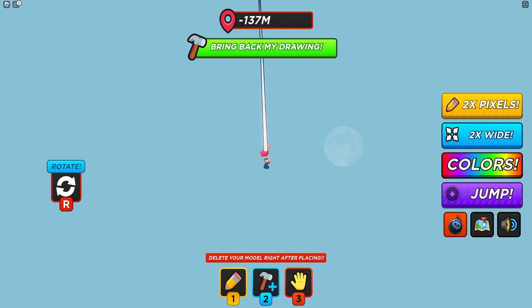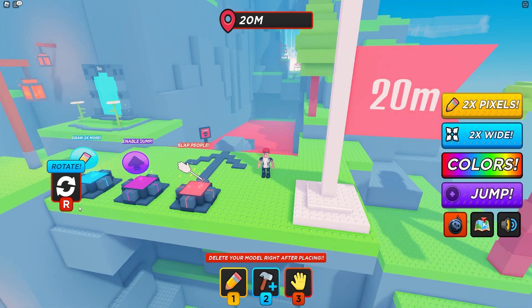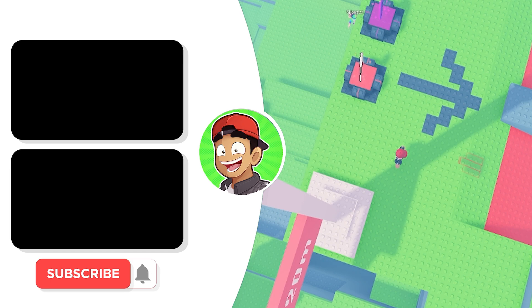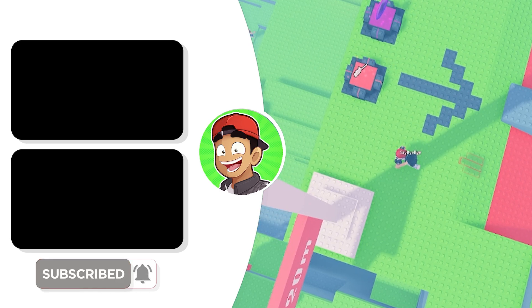I did it — level 30! Well done me. That was Draw to Climb Obby. I'm a noob like we all predicted, but I did it. I got to the first checkpoint at 20 meters and I got to level 30. I got to level 40! Anyway guys, if you enjoyed this video don't forget to click the videos on the side, hit the subscribe button and the notification bell so you never miss a video. Thanks for watching, see you in another Roblox video — bye!